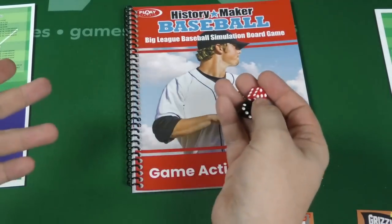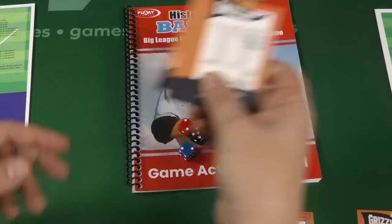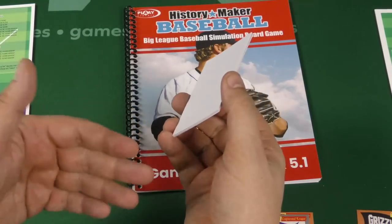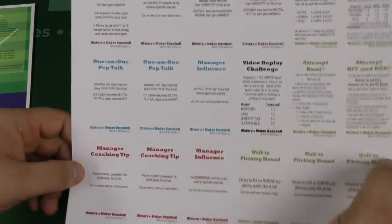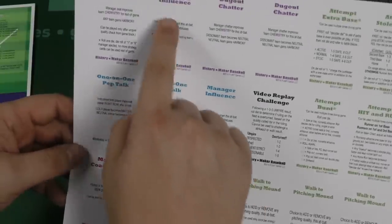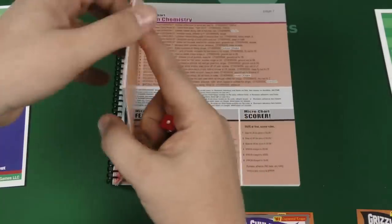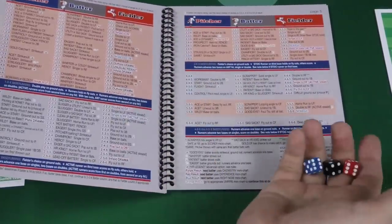You might ask what choices you're actually making. The main choice is building the team - you look at the players, decide the batting order, and then mostly just run things. You can decide when to replace a starting pitcher with a relief pitcher. The game also comes with a manager card deck - things like attempt the bunt, pep talk, manager influence, dugout chatter - which you can play over the course of the game. But you're mostly putting together a team and then running it by rolling dice and checking various charts.